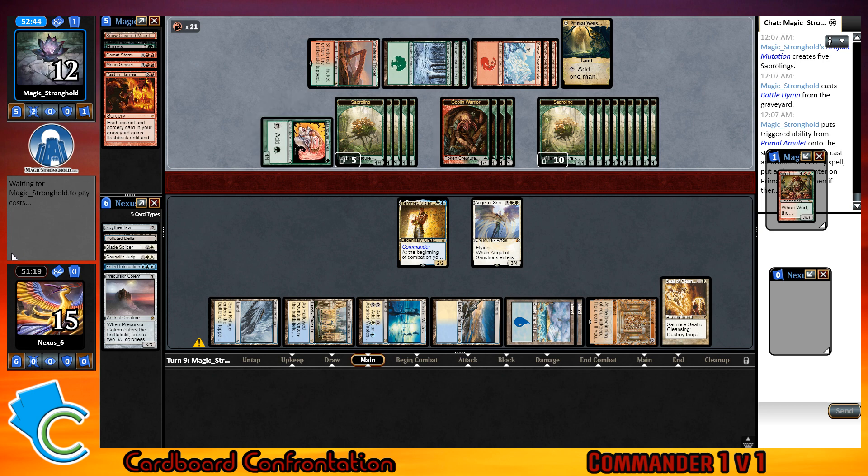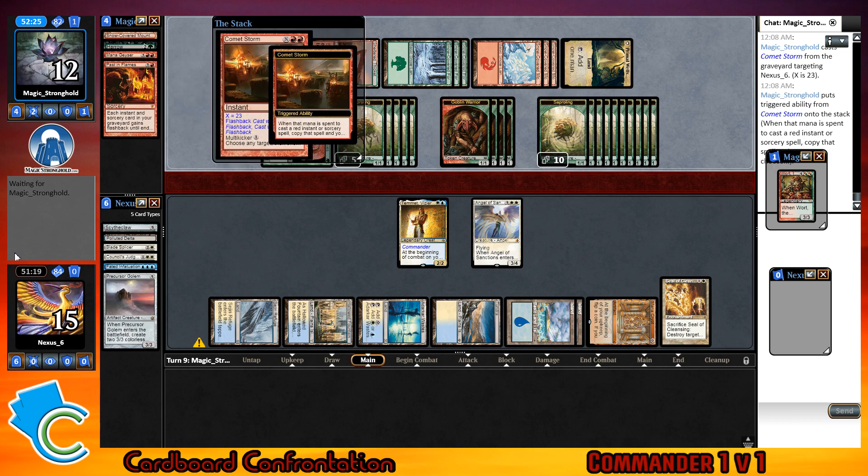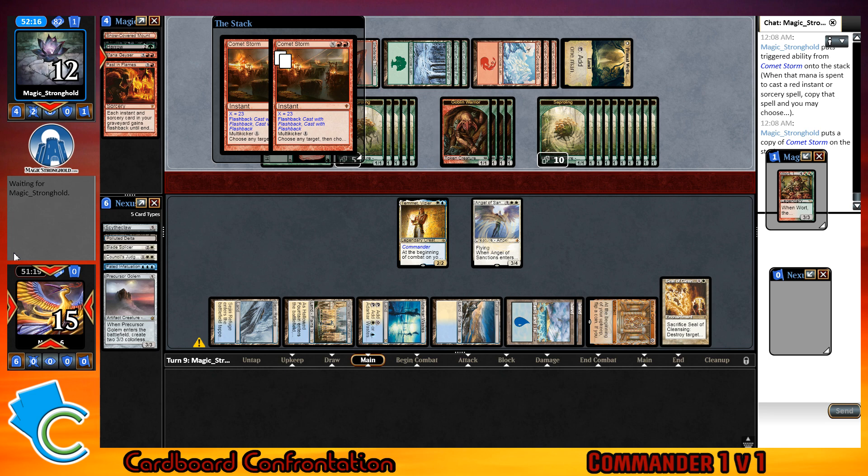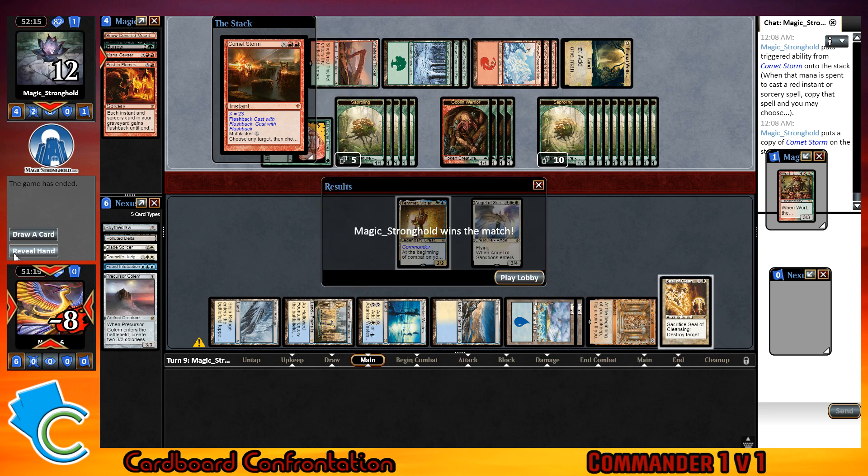Nothing — you're dead, I need a wrath. I could have sealed your Primal Wellspring but like whatever. Well it wouldn't have done really anything. Yeah, that's why I was like whatever — because your Comet Storm at that point, let him double it, same targets. And that's what that deck tries to do. GGs.